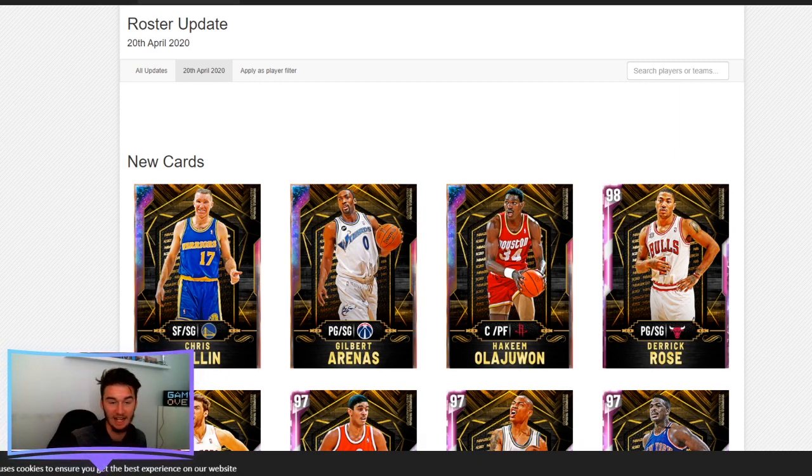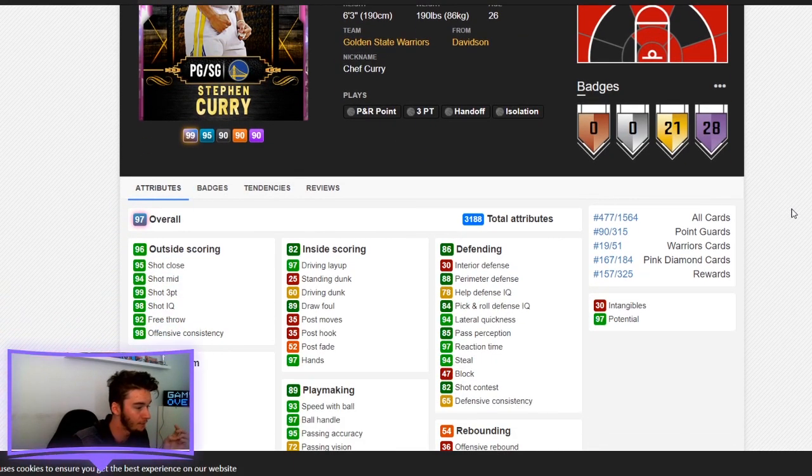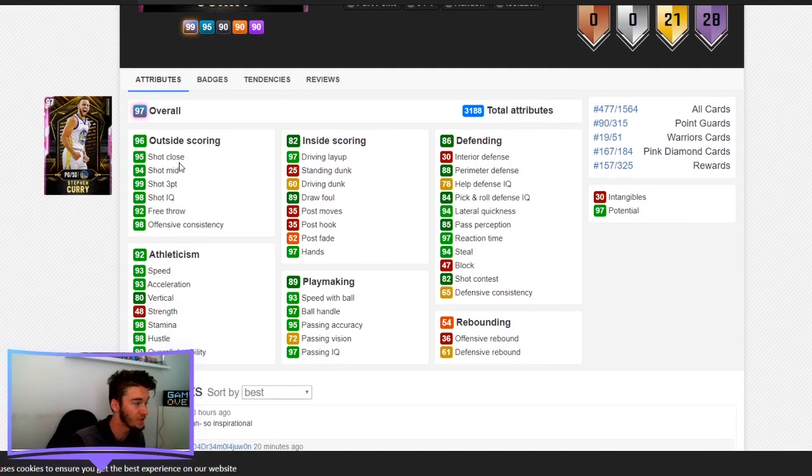First one we are going to go to — right here we have pink diamond Steph Curry. First thing that comes off the mind for a lot of people is defence, maybe not the greatest. However, I disagree. Perimeter defence is lower than I'd like, but he does have a 94 steal, a 97 reaction time, and 94 lateral quickness. So he can play defence when needed. He also has really good shooting stats.